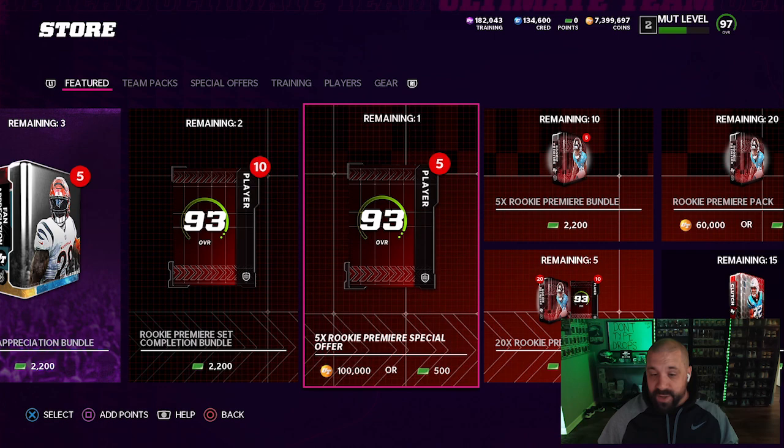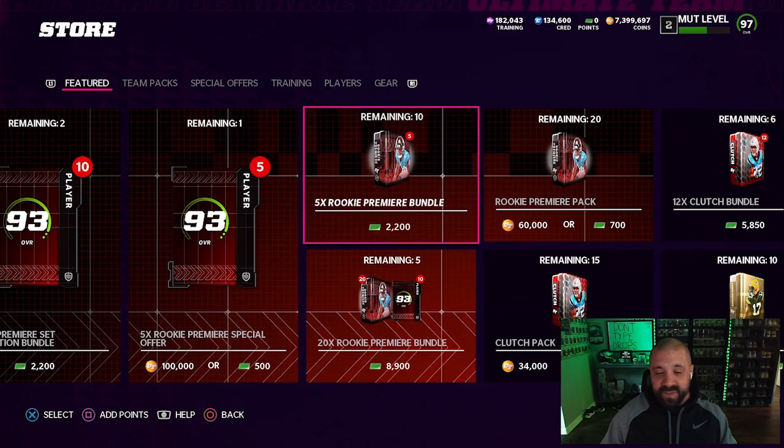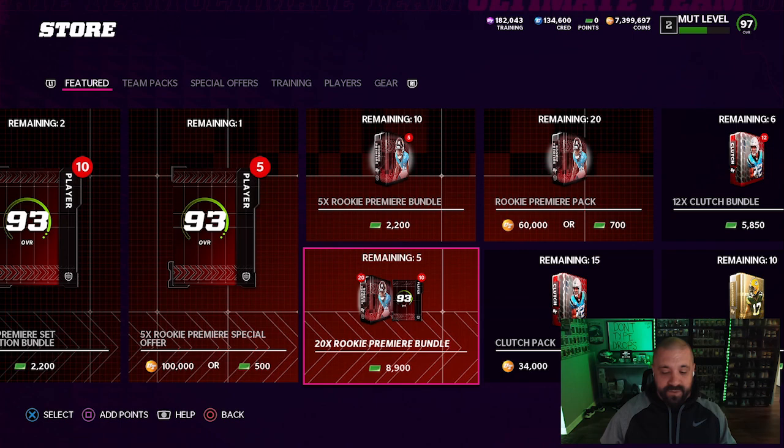Being that it's a special offer, the five-dollar pack is probably worth it — when 10 93s would otherwise cost $20, getting five for five dollars is a good deal. There's also a five-time Rookie Premier bundle that guarantees you 93s with other content in each pack. There's also a 20-time pack bundle for just under a hundred dollars, giving you 10 guaranteed 93s from toppers and another 20 guaranteed 93s from the packs, plus additional content.